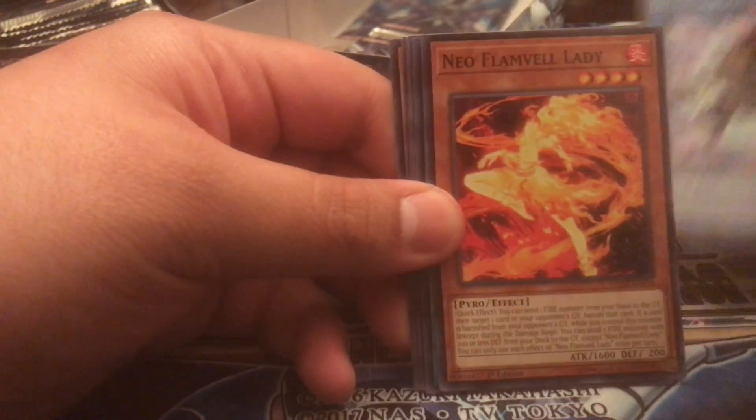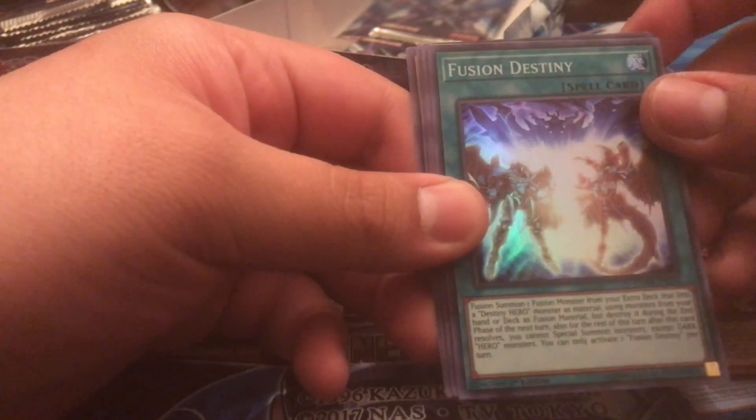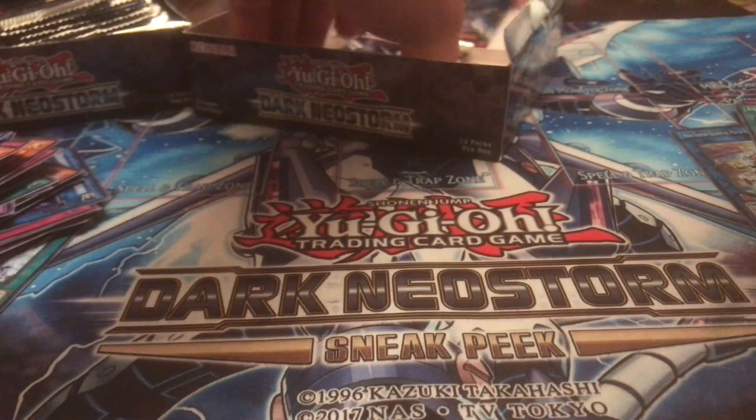Alright, we've got four packs left on this box, and we've got a bunch of packs in another box — I'm excited to open the rest. Fusion Destiny and another Fur Hire. It's a special — fire and wind from your graveyard. Fire and wind deck, you say?